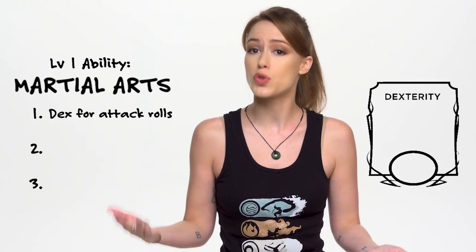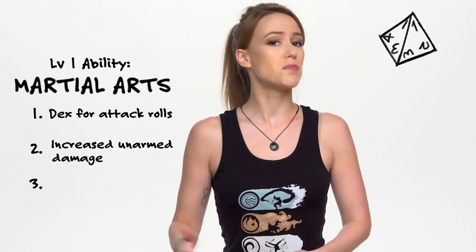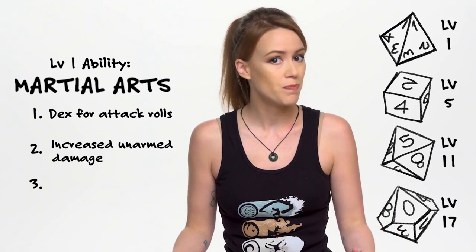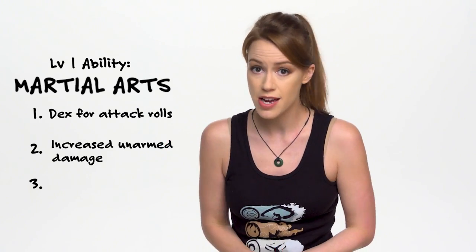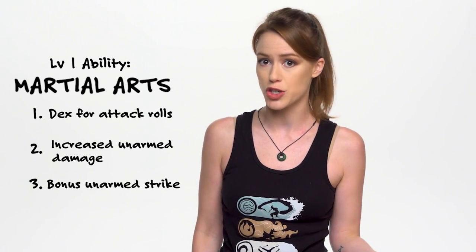Right out of the gate at level one, monks start out knowing Martial Arts. In D&D, that means three things: you can use your Dexterity score instead of Strength for your attack and damage rolls; you get to roll a D4 for your unarmed attacks instead of the normal one damage, and that die increases as you level; and last but certainly not least, when you attack with an unarmed strike or a monk weapon as your action, you get to make an additional unarmed attack as a bonus action — meaning if you whack a goblin with a stick, you still have time to deck him in the face.